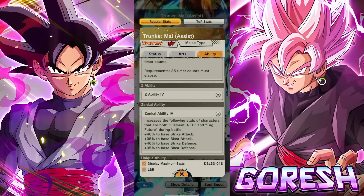This is definitely red Future. We have Merged Zamasu and the Androids on red Future — those are the two that come to mind. We also have like Red Rose, Zenkai Blue Vegeta, and that red Super Saiyan Blue Goku in case he gets a Zenkai at some point, but that's really it. You're not getting much value out of this.